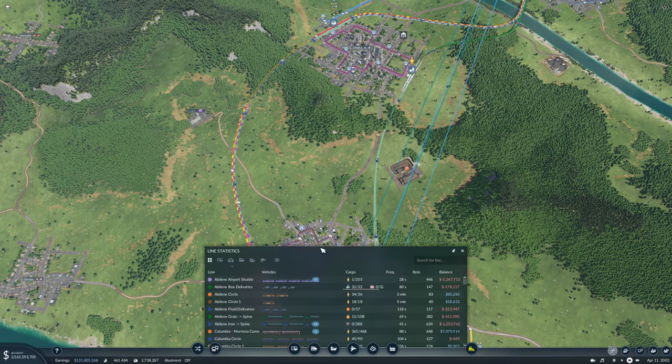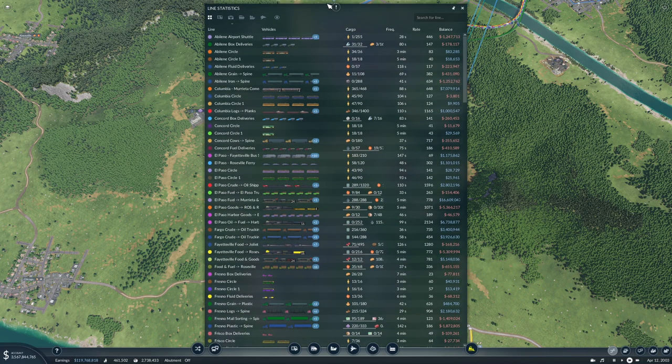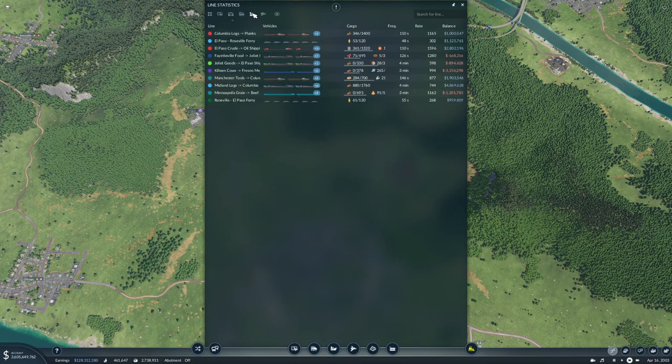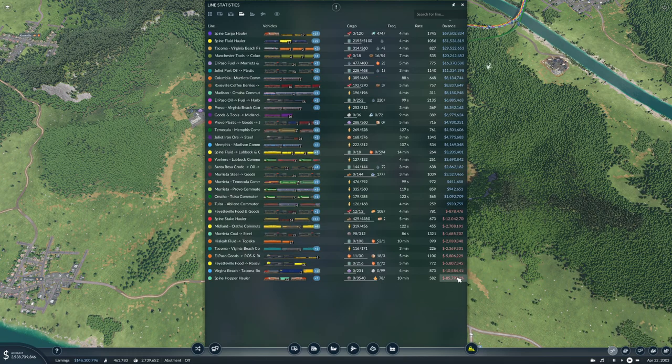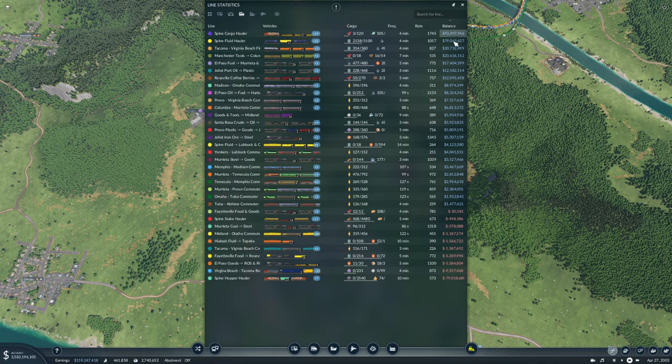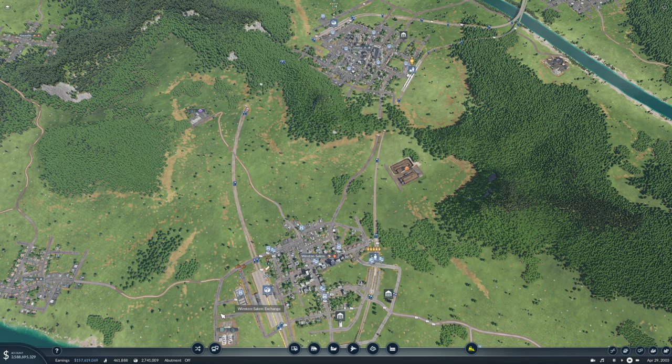Let's take a quick look at our lines. We are making money, no doubt about that. Our planes are starting to get a few people, certainly not making money on them yet. Ships — that line really isn't making money at all. 85 million on the hopper holder minus, but that's going to pick up. The cargo hauler is doing great, fluid hauler is doing great.